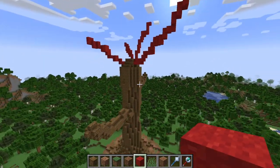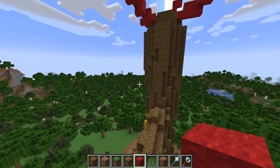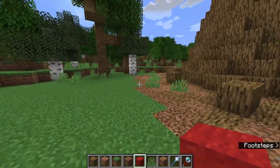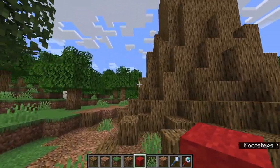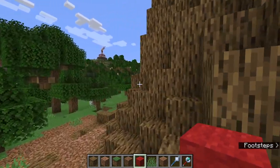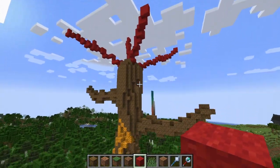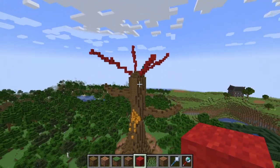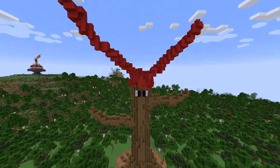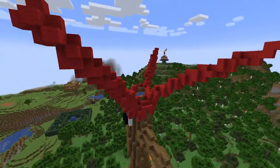Depending on what you're doing with this, you might also want to incorporate spruce plank stairs, but that's typically not necessary for giant builds like this and could be too time-consuming. It works well down at the base but might not work so well up high depending on how full your canopy is.